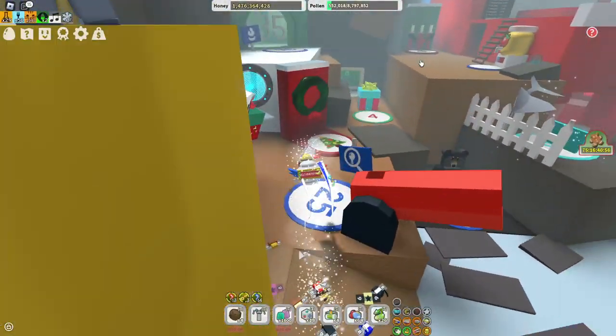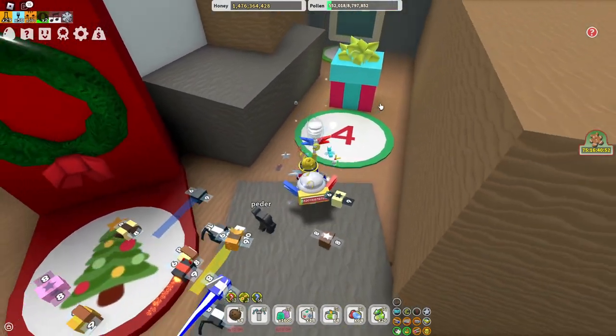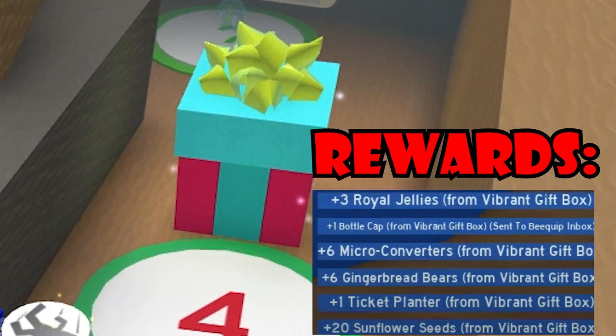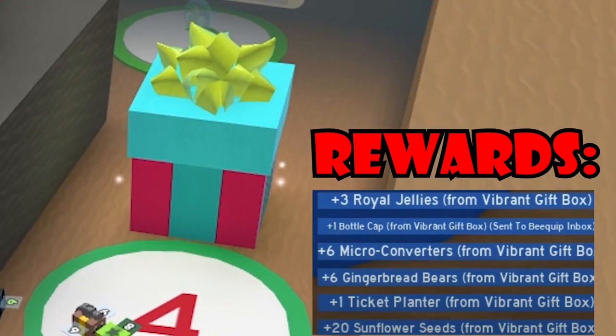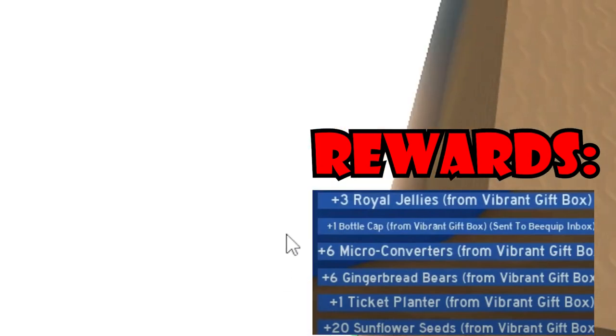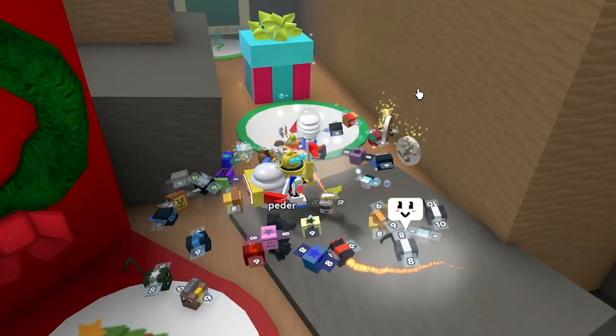The next gift box is right over here — it's the fourth one. This one gives you three royal jellies, one bottle cap, six micro converters, six gingerbread bears, one ticket planter, and 20 flower seeds. Six micro converters isn't that great, but it's actually a decent box.